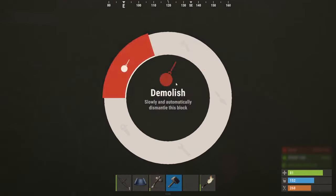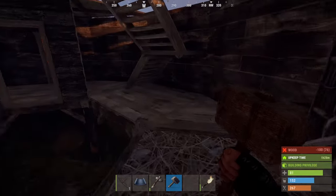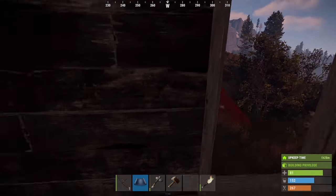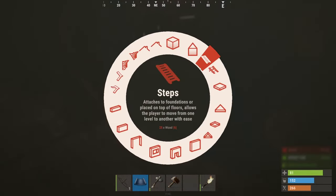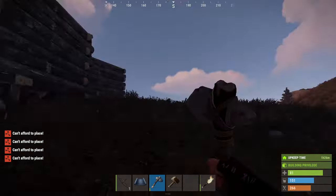Over here I'm gonna do like one-by-ones — I think it'll look cool. I don't think I've ever tried this design before. Also made myself another room which is gonna be a loot room — it's probably not really a smart base type but it doesn't matter. We're out of wood so I'm gonna go farm more.